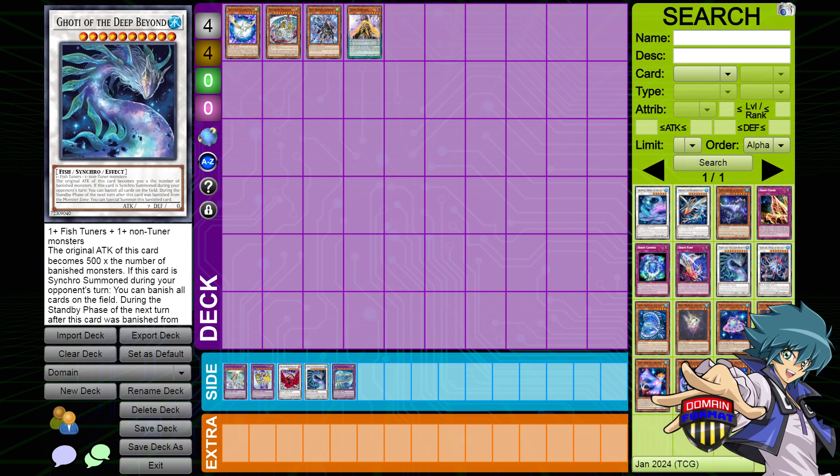Goaty of the Deep Beyond is a good example of a good Deckmaster, because you can summon it when you need a board wipe — for games getting out of hand when you might be behind and want to reset the board and see how the other players recover. While they're trying to recover, Goaty of the Deep Beyond is a monster that recurs itself from Banish, which means you're really not re-summoning your Deckmaster again unless you want to. You could eventually put it back into the Deckmaster zone, but in the meantime you could just recur this card like every standby phase, which is very powerful.